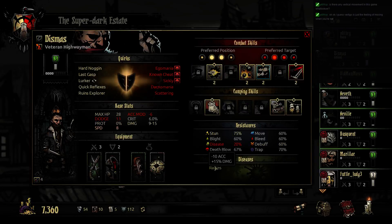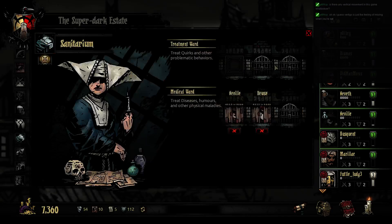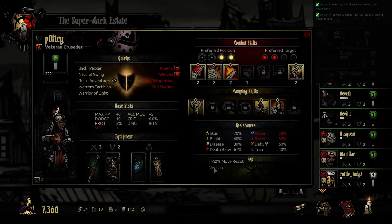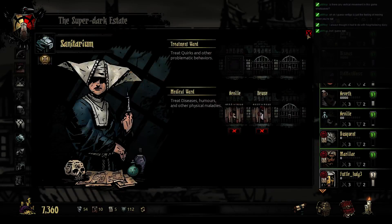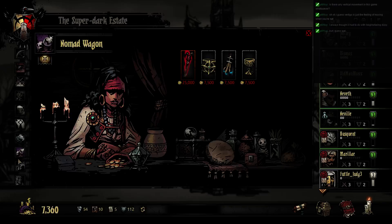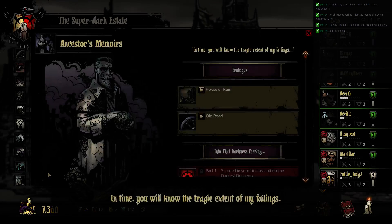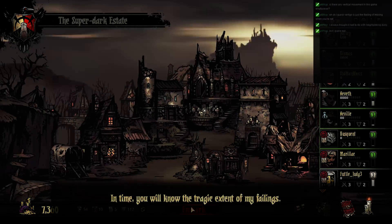Vertigo is the feeling of moving when you're not. The one with vertigo — it's movement resistance, so you're easier to be moved around. It's not entirely unrelated to heights, but they're kind of pain and wavy with diseases in this game regardless, so it's fine. Okay, this is what I was looking for — Embark.